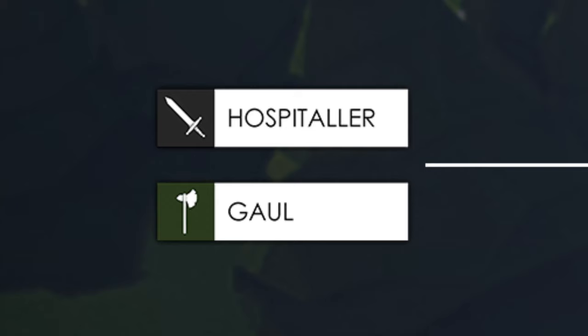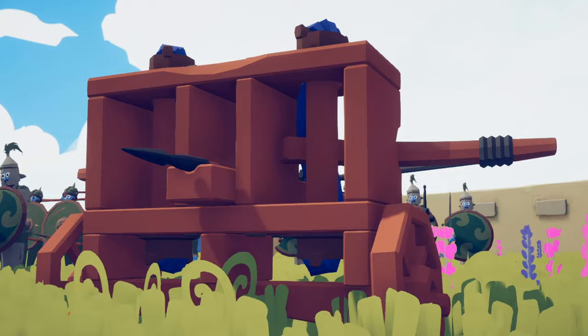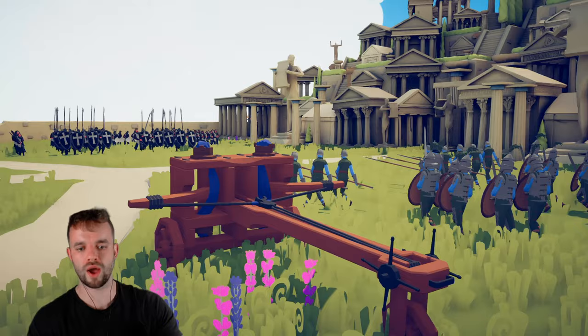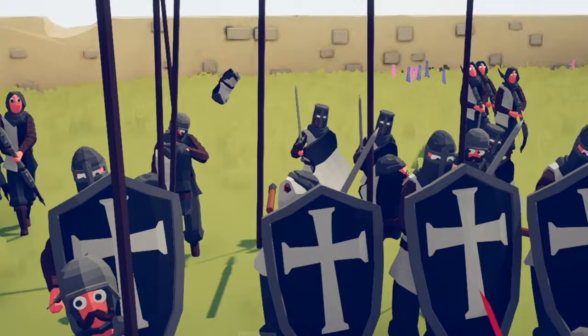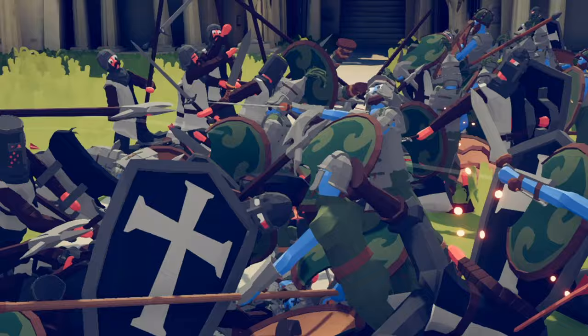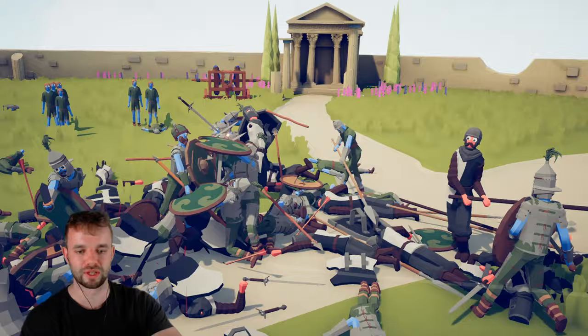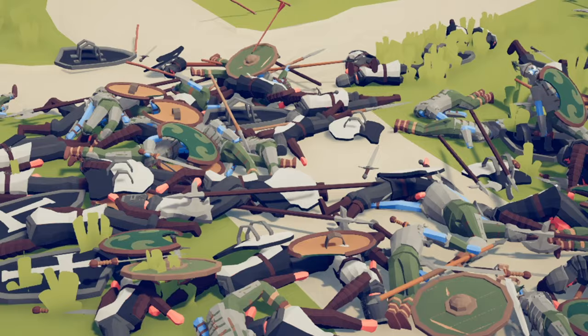For battle 14, the Hospitaller Knights with their shields, halberds and archers versus the ancient Gaul faction with their ballistas, heavy infantry and spearmen. Whenever there is a ballista on the battlefield we have to follow it in. Okay — that did not go straight. Let's see if his shield stops that... he's literally disappeared. The Hospitaller Knights are now in combat with ancient Gaul. This is just an actual bloodbath in the center — the combo of black, white and green makes for a really nice-looking pile of corpses.